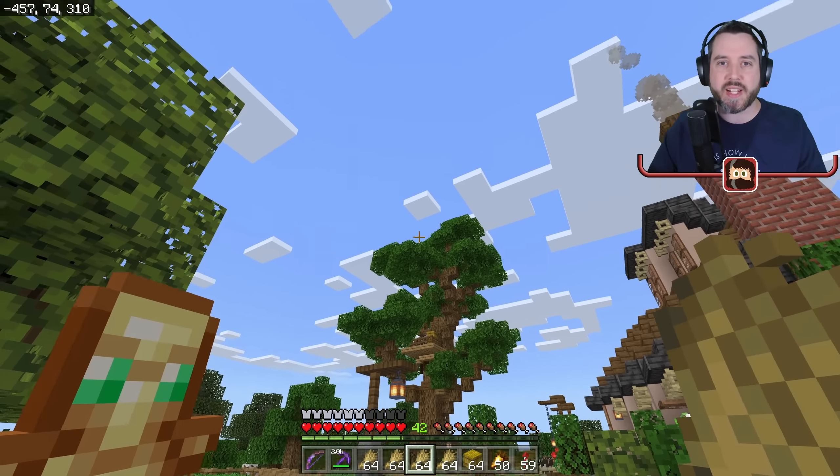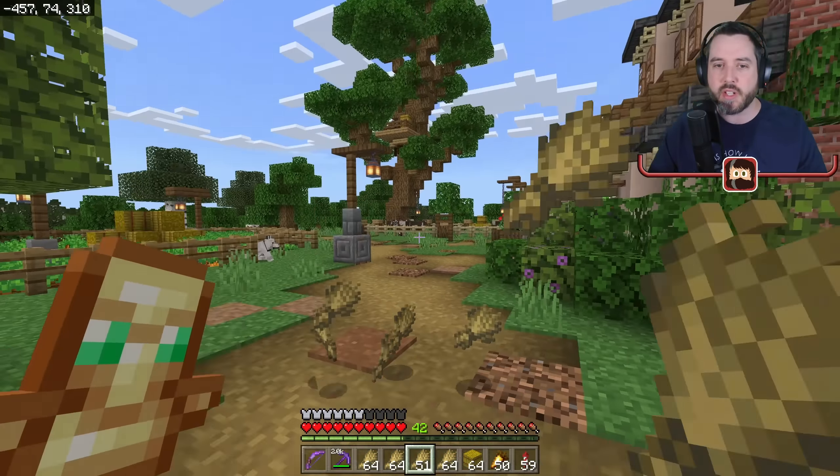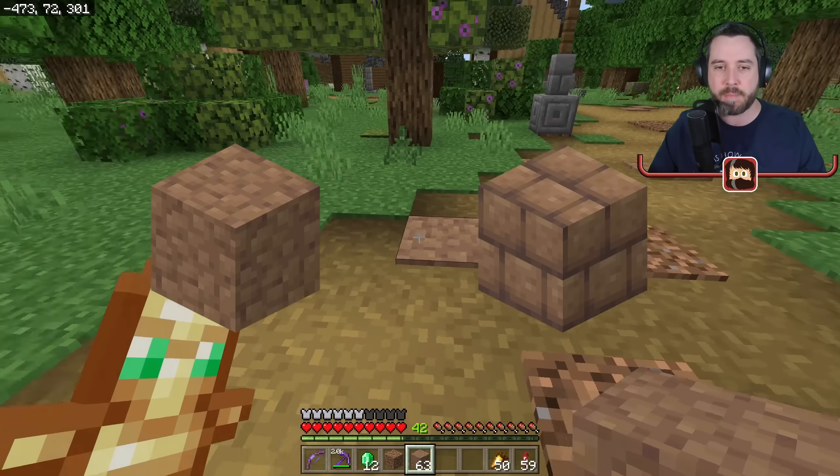In today's Minecraft video I'm going to teach you how to take wheat and farm a lot of it. Why do you need to farm a lot of it? Because you can trade it with farmer villagers to get yourself a ton of emeralds, you can decorate your farmland using hay bales, and most importantly it is an ingredient to make packed mud, which is a great building block for both paths and buildings alike.